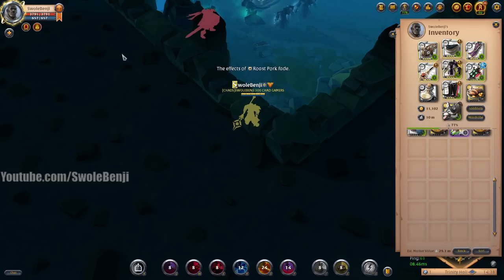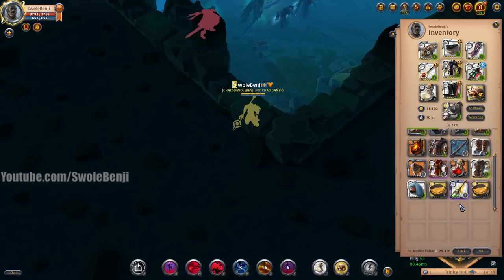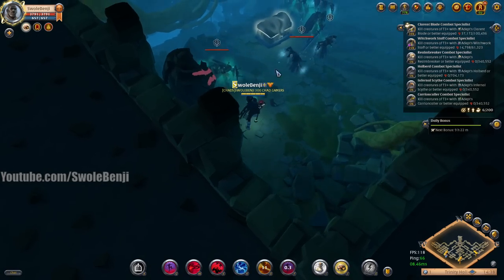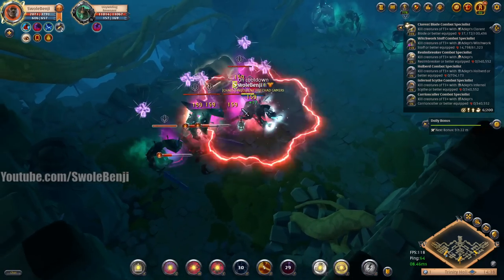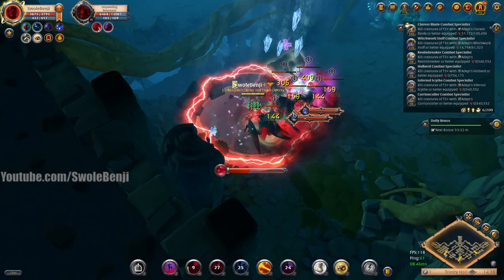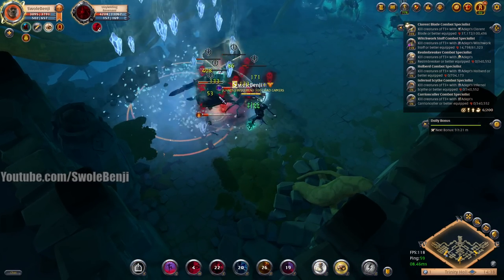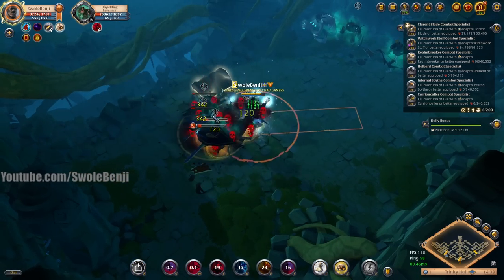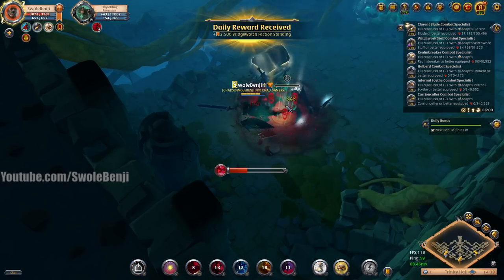I can just switch to my mob-clearing set now. For food, I want to use life-stealing pork roast — that's part of the soloing group dungeon build, though not being taught in detail today. Let's go ahead and pull all these dudes. I'm nuking the hell out of all these guys, and I should be able to steal this chest. This chest might be tied to these mobs over here, but that's fine. This is just a far faster and more efficient way to farm these chests.